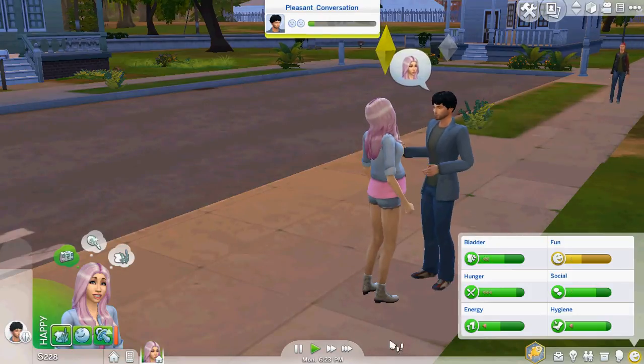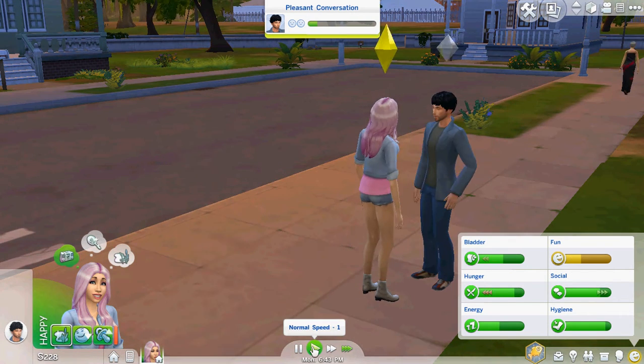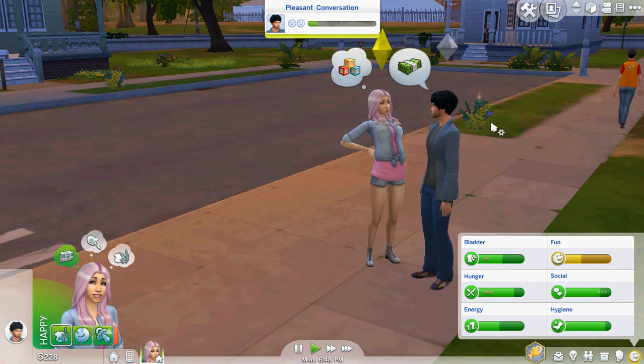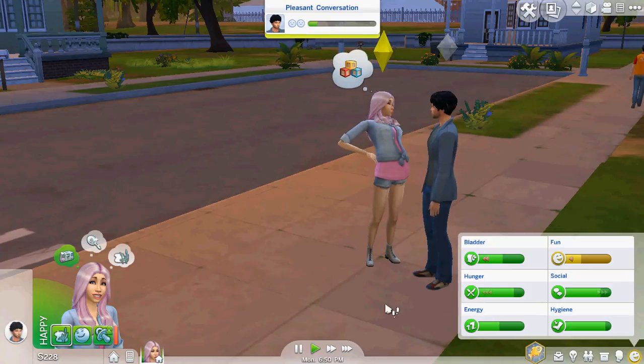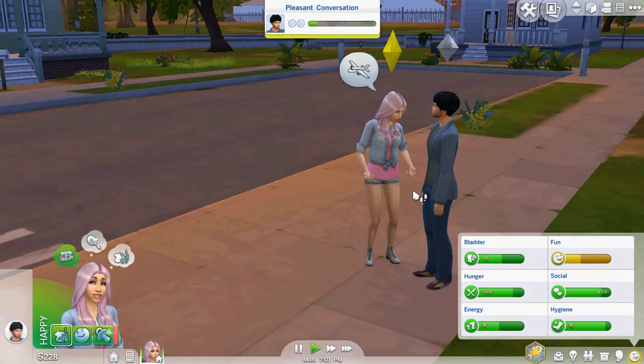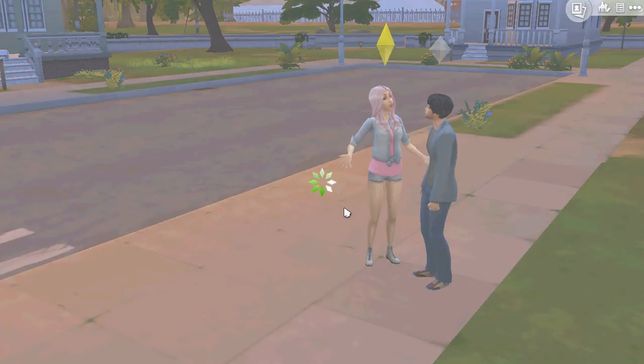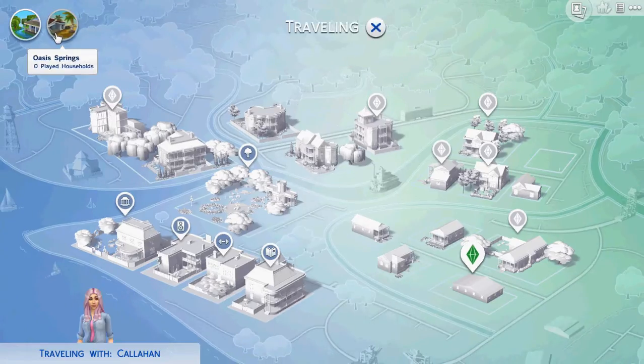My house is up here for my asylum challenge because I downloaded a house. Okay, we'll go to the park - just go by ourselves. I don't really want to take our future baby daddy with us.